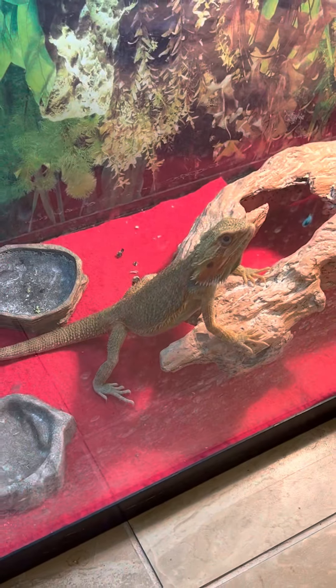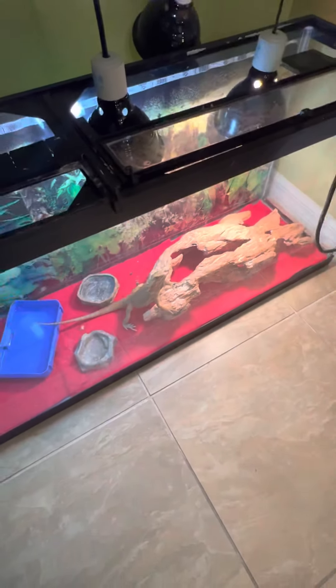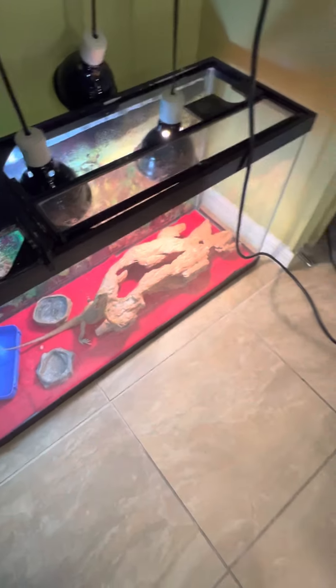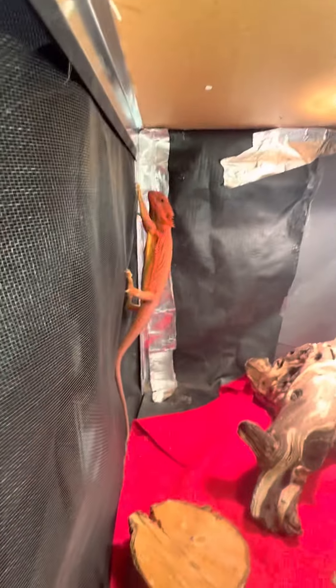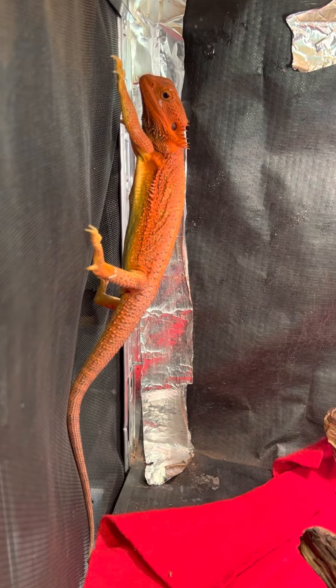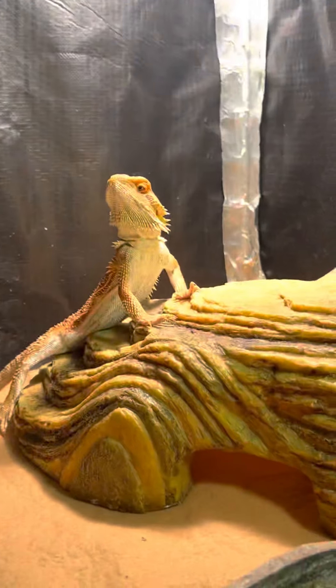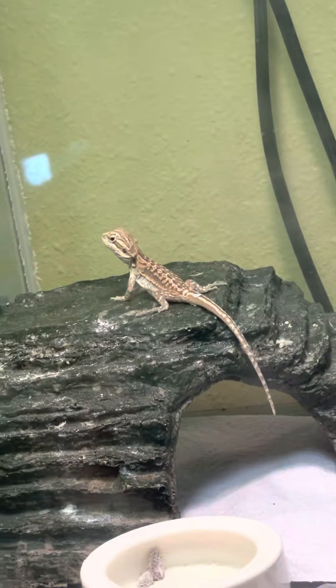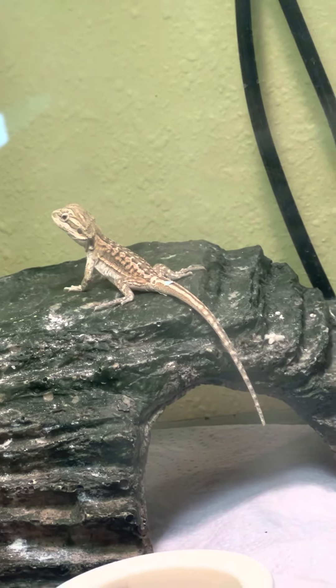This is Michelangelo — the pairing. So I have a pairing of a hypo and a hypotrans, a head zero to head zero, and a head zero dunner to a head wiblet — red head wiblet. That is Charizard. This is Red. This is Dunzee. Dunzee is going to be my stud. I hope all of y'all can root for Dunzee. And this is my head zero Princess.